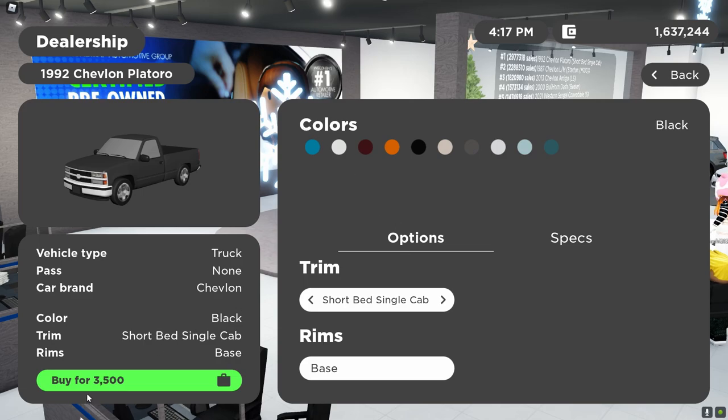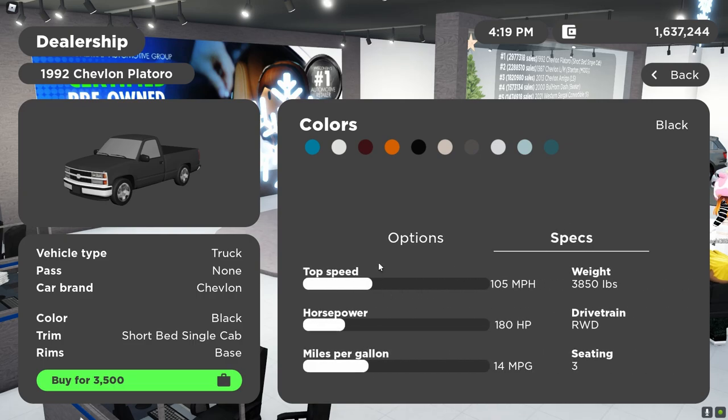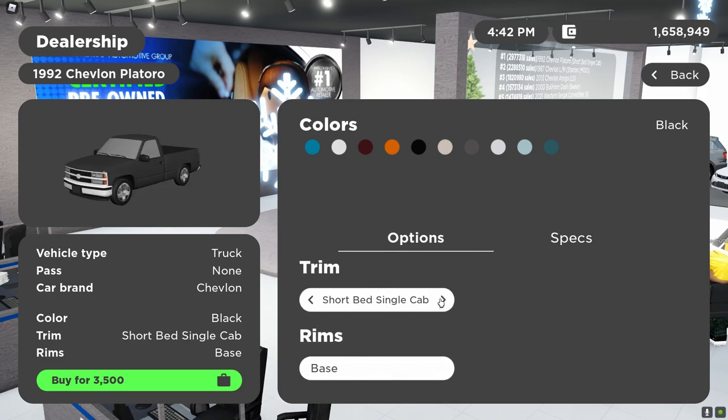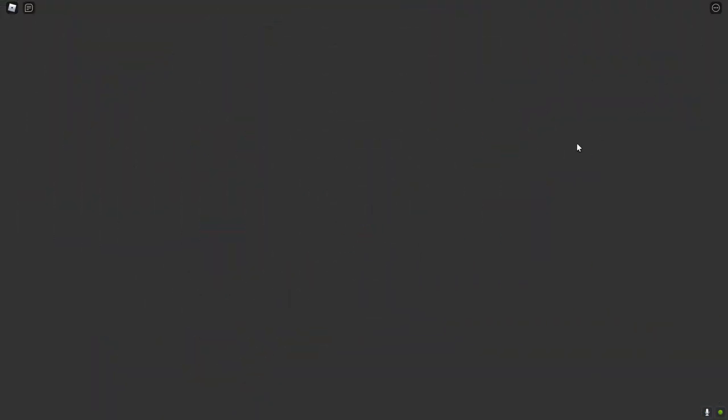You would like to get the $3,500 trim in whatever color you'd like. This thing doesn't have the greatest performance, but for a starter car it is not bad at all, and I would highly recommend getting it. When you get onto this tab, you can see what specs the car has and what trim you're getting. I'd recommend the $3,500 trim for starting players. You can also change the color of the vehicle. Then you just click the purchase button, the money goes out of your account, and it will say successfully purchased.